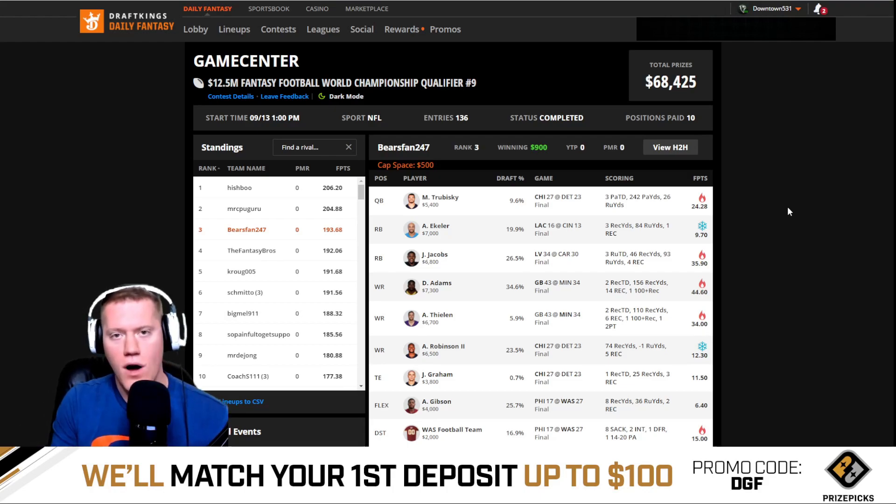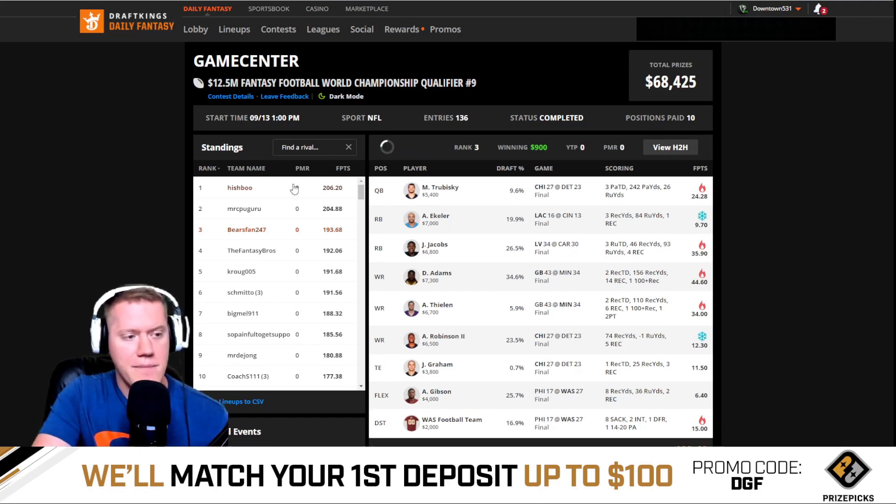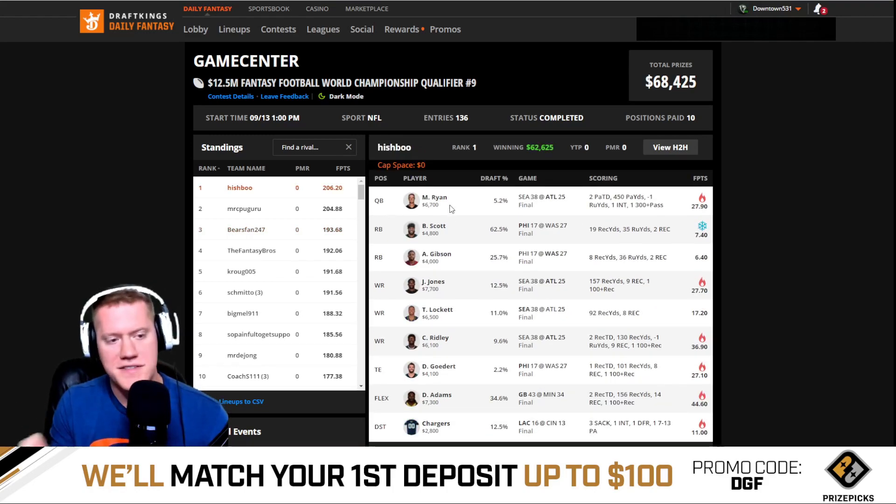Now looking at a smaller contest — 136 people, a world championship qualifier, so a bunch of sharks are in here. Matt Ryan at quarterback was paired with Julio Jones, and also Calvin Ridley came back with Seattle guys — four total players from one single game. For secondary stacks: Boston Scott and Antonio Gibson are from the same game, plus Goddard — three people, making two total game stacks in the lineup, with one-off Davante Adams who went off for 44.6 points.